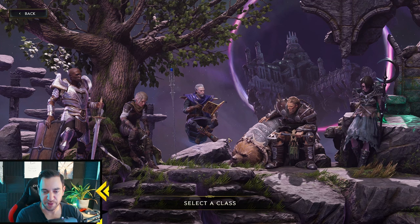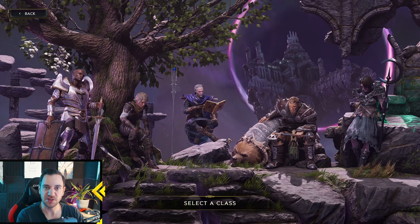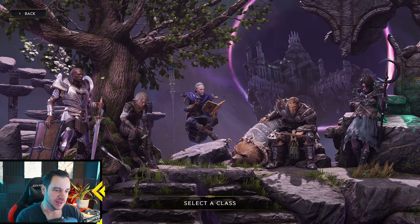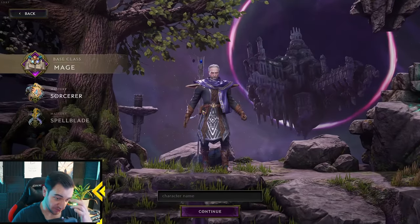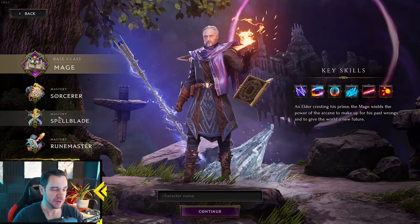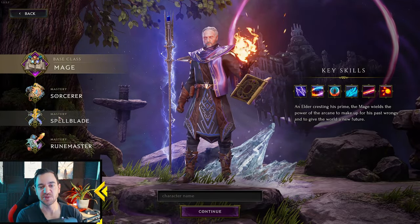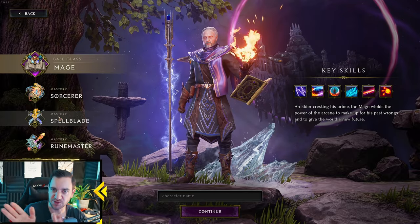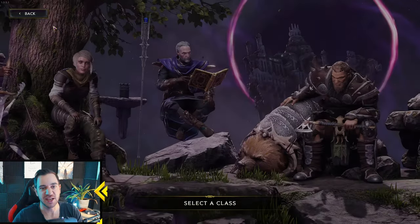The Masteries give your base class a more focused direction on what it can do. For example, with the Mage you have the Sorcerer, which is your basic spellcaster, or the Spellblade, which is a spellcaster with melee weapons — you can enchant your weapon and make it stronger. This gives you the idea of what these Masteries actually do.